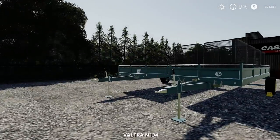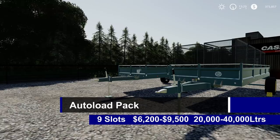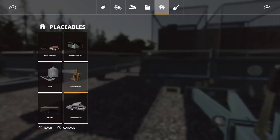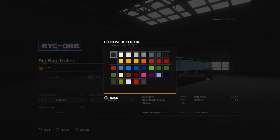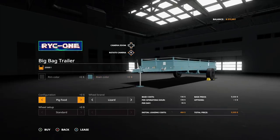One more mod — the auto load pack. Nine slots, 6,200 all the way up to 9,500. Holds up to 20,000 liters all the way up to 40,000 liters. There are two different ones — one with a wool icon and one with a fertilizer icon. The first is in trailers all the way at the very end — it handles pig food, seeds, fertilizer, solid fertilizer, lime, 40,000 liters. Rim color and main color are any color you want. Tire options: Lizard, Midas.